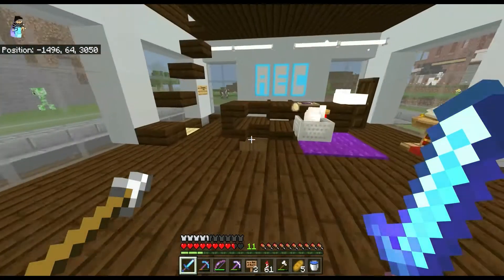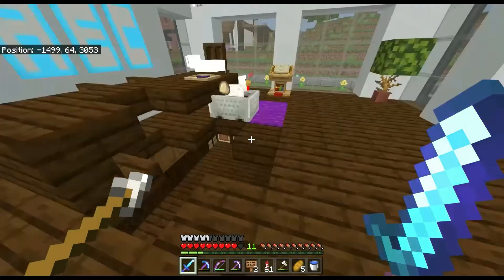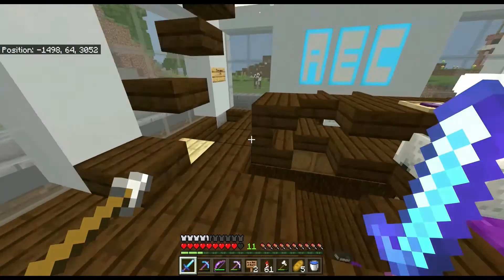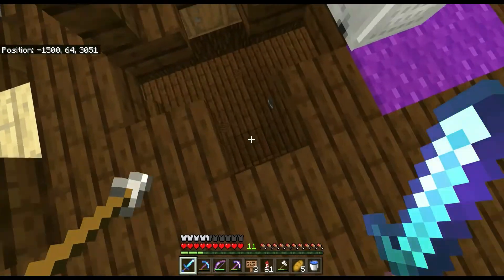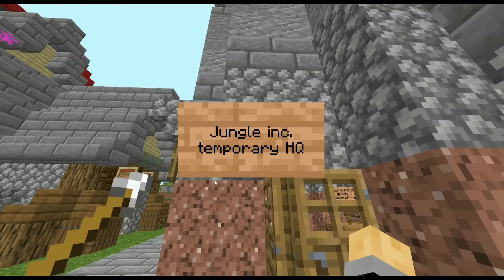I was working on the shopping district. It became nighttime and there were a bunch of mobs, so I just ran in here. But then a creeper got into one of these shops and just exploded. Jungle Ink — temporarily HQ.